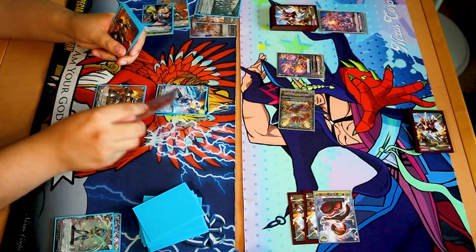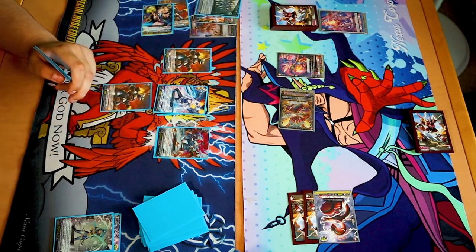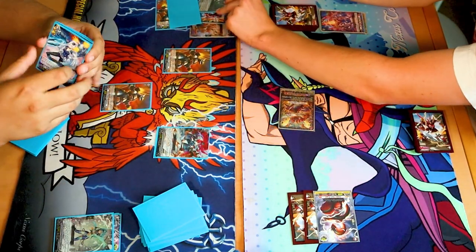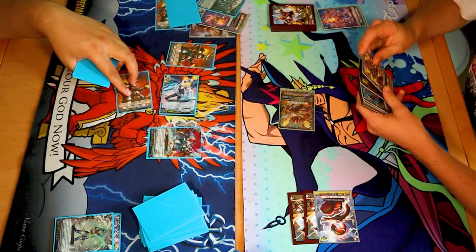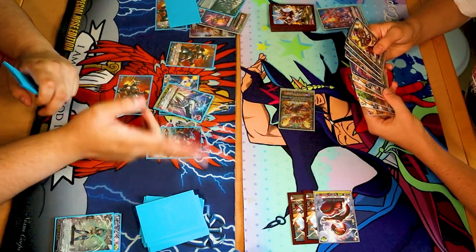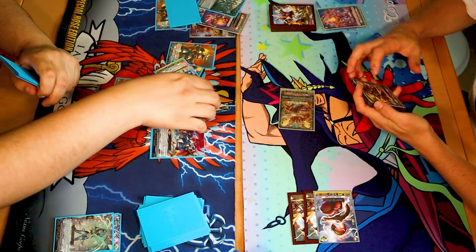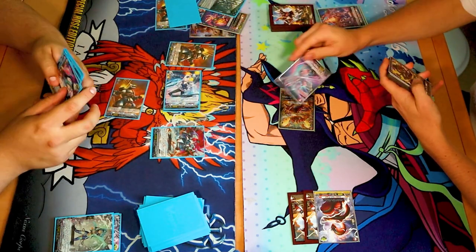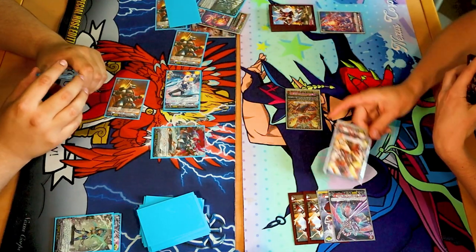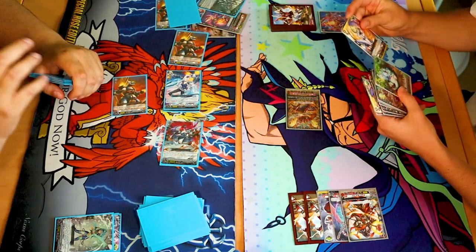Persona ride. Counterblast one. Imprison. Now I have triple drive. 31 triple drive to your vanguard. That's fine. First check — front trigger, 10k to my front row. Second check — front trigger, 10k to my front row. Third check — heal trigger. Jesus Christ. Give the power to bug motor. 48 to your vanguard with bug motor. I have to go. Your numbers. 45. They're showing. Big. I have to go.